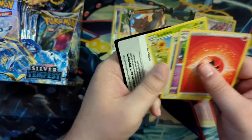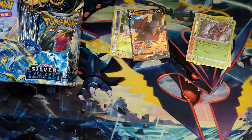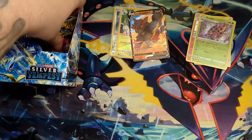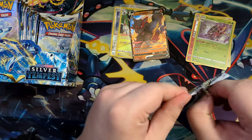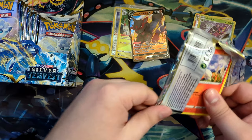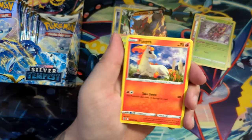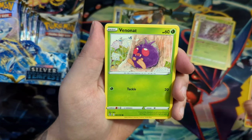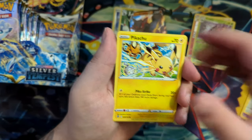In our Astro Radiance booster box opening — which was actually the first alternate art I pulled on the channel — we pulled that very, very early, like after eight booster packs or something, so very early on. But we'll see what we can do for this one.